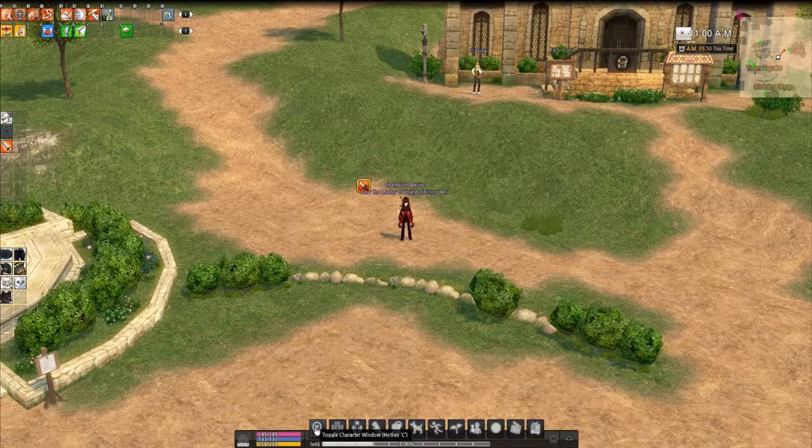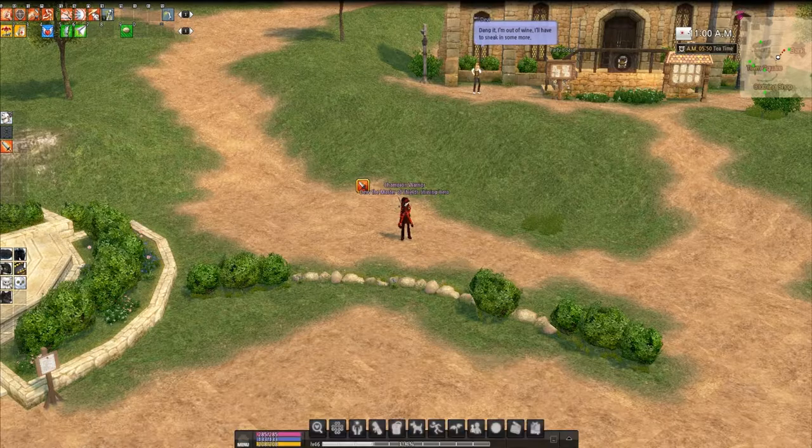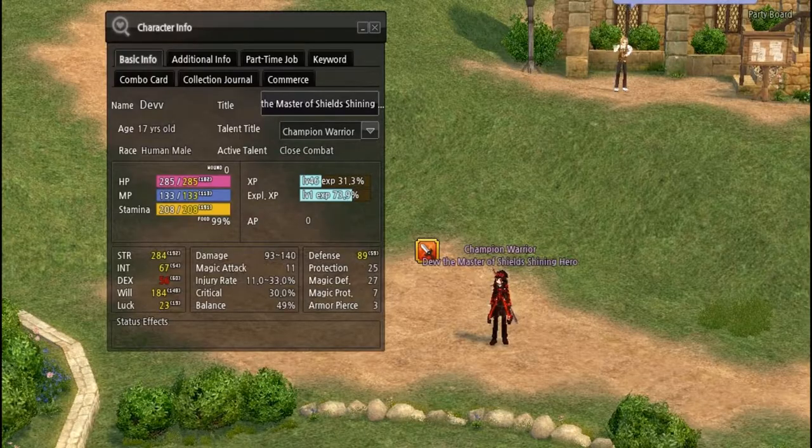Toggle Character Window — you can either click this button, or if you don't have that option, you can always hit C. This will give you basic information on your character. I'm not going to cover all of this — the combat stats I'll cover in the combat tutorial. But I will cover your name, obviously, and your age.